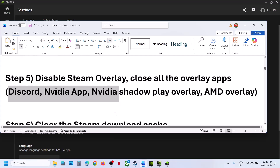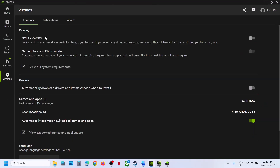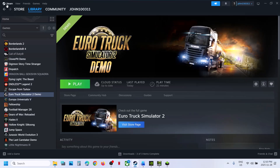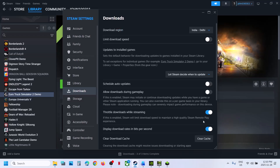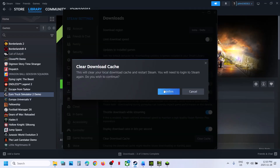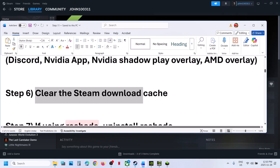The next step is to clear the Steam download cache. Go to Steam, click on Steam Settings, go to Downloads, and click on Clear Cache. Then click Clear Download Cache and confirm. The system will restart and then you can check.